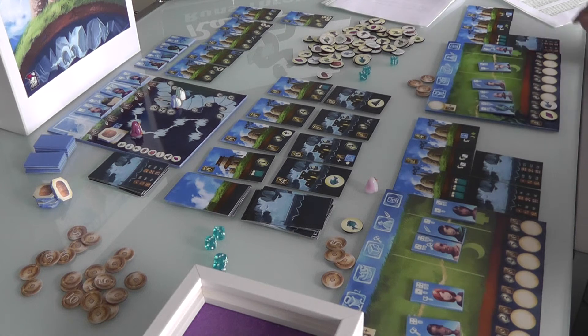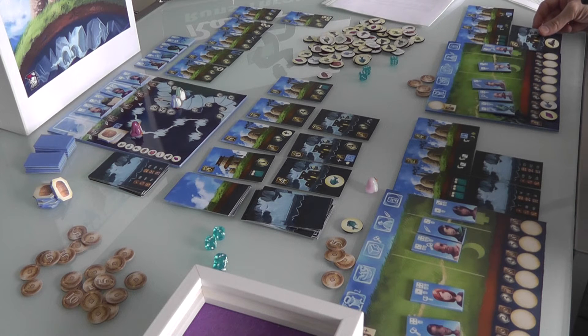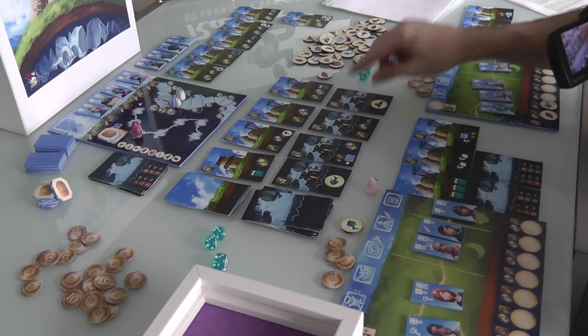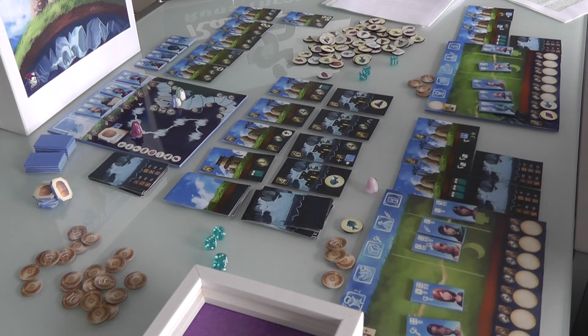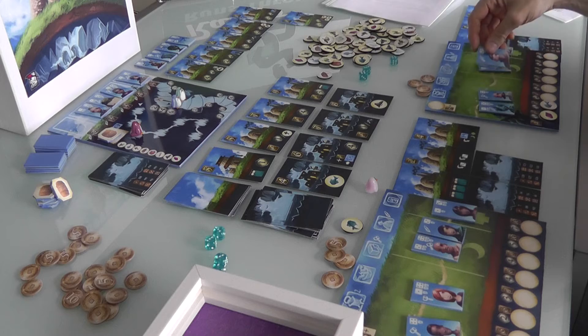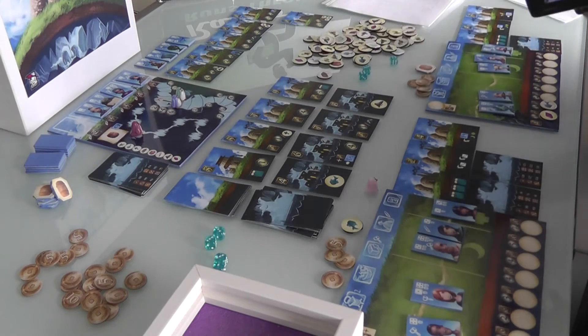What is Jen going to build? She has $8 and could actually build the underground granite/ore quarry, which would get her two ore worth eventually 2 points each if she locks them in. But I think she wants a bed. Actually, Jen is going to have this trainer do some day labor instead. She gets another cider — she is rocking the cider — and a buck, so she has $9 now.